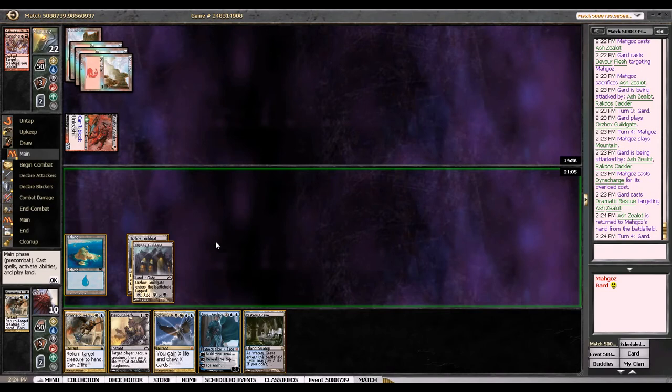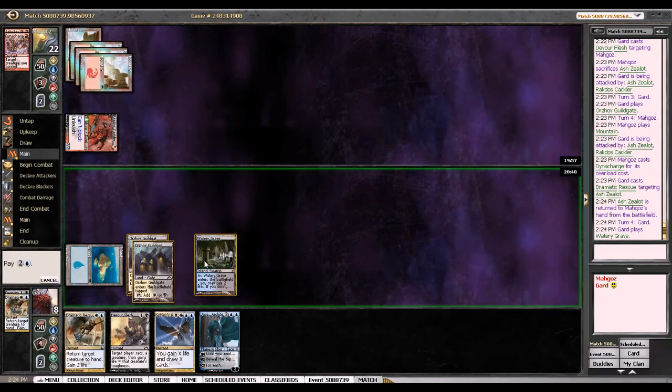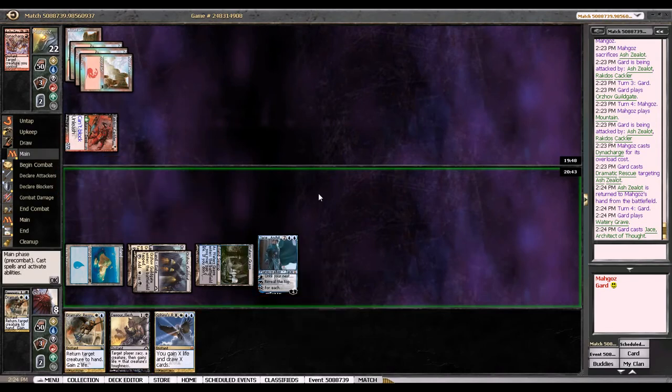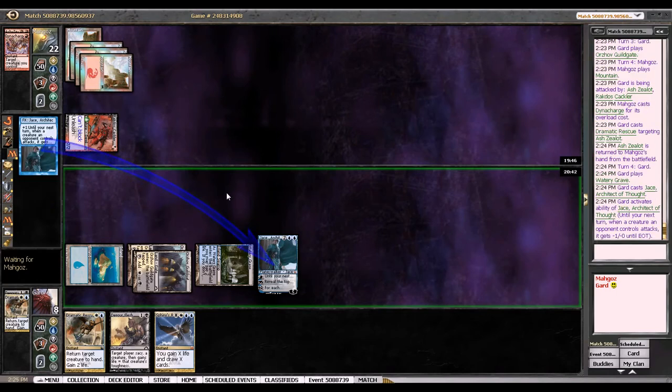If I play Jace, I go to 8. He attacks with Cackler on Jace — Jace goes to 3. If he attacks me, I go to 4. I think I still want to play Jace here because I want to draw a Wrath, and I have a Revelation in hand. Hopefully he just plays Ash Zealot, Reckoner, because if he has Ash Zealot, land, Dynacharge in hand — that's his current hand — then I'm pretty dead here, but I don't think he has that. It's pretty unlikely. If he does, I'm dead. Oh no — their power will be minus 1, so I'd only take 6 damage and get to 2. Then I'm probably dead, but not actually dead.